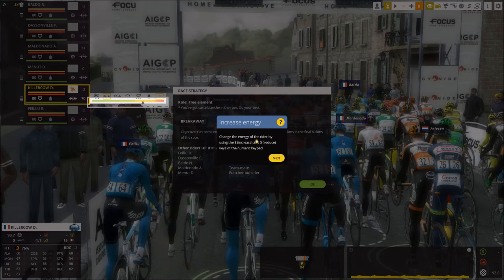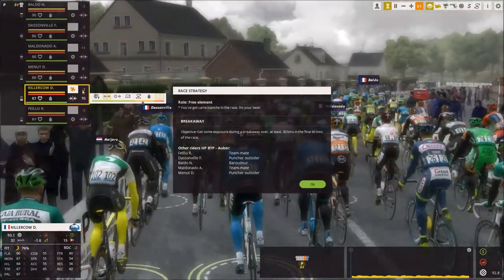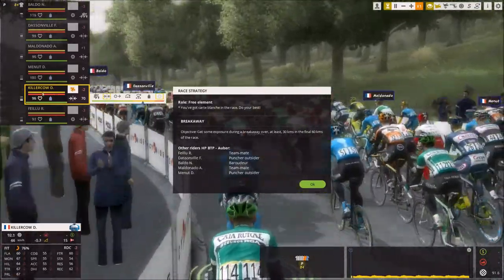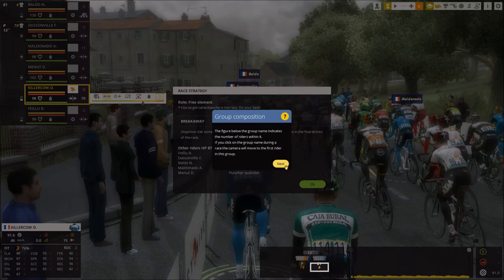Increase energy — charge the energy of the rider by using the 8 increase and 5 reduce keys. Rider controls — you can also control the bike with 4 left and 6 right. You can control the camera with 7 and 9 keys. Race strategy — we are a free element on our team. Oh, we can see that we have a minus 2 day. A breakaway has just occurred; it may look dangerous but to attack so early in the race... In the group span you can see the time gap between a breakaway. The figure below the group name indicates the number of riders within it. If you click on the group name during the race, the camera will move to the first rider in that group — good to know.